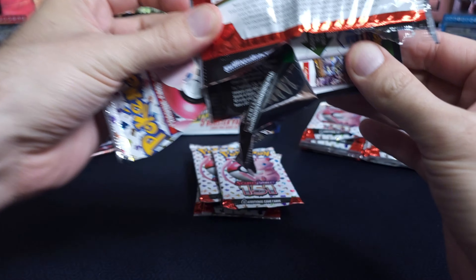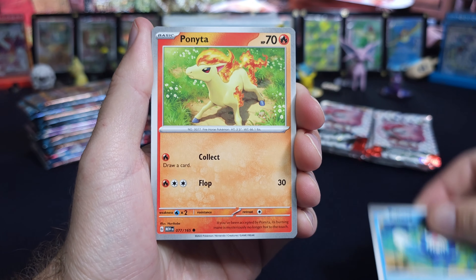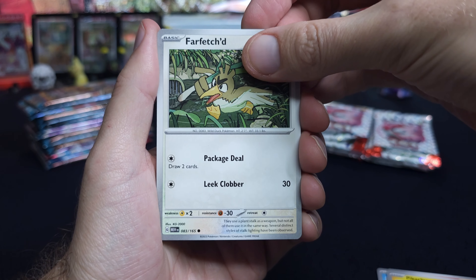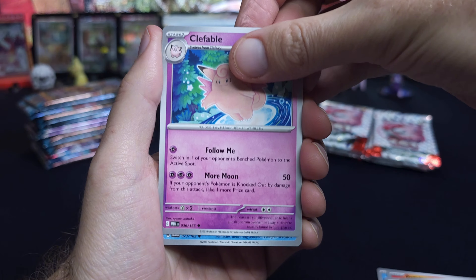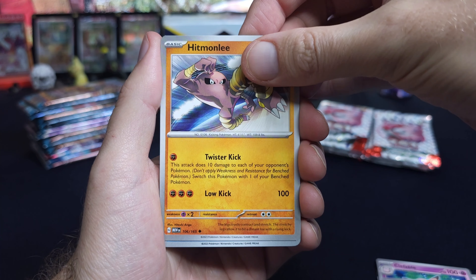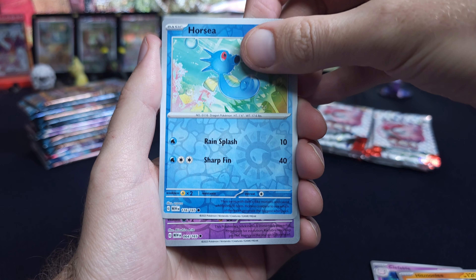What would you like to pull from 151? What's your favorite SIR? I don't know, I haven't looked at the book for a while. Well, there's a Charizard and there's a Blastoise. Tentacomb. I just kind of like the Full Arts — because they look cool.